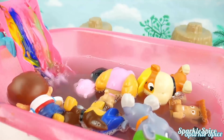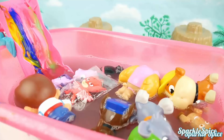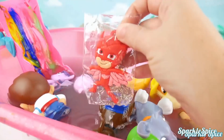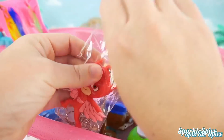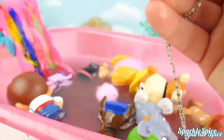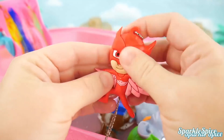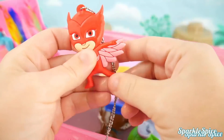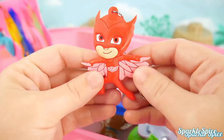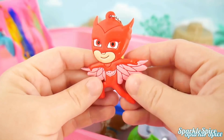Oh my goodness — I think I see one last surprise in there! Who's that floating around in our bathtub? It's Owlette! Let's get you out of there! This Owlette is so red and has some pink in her wings — she's very soft and she comes on a necklace so you can wear her around. I bet you'd like to fly on into that bathtub! Send me in! Here you go!